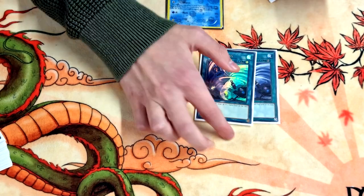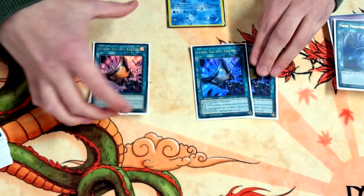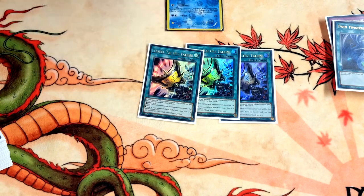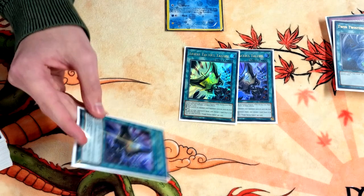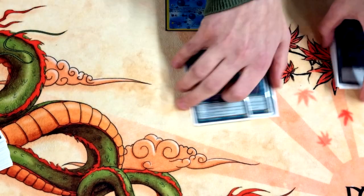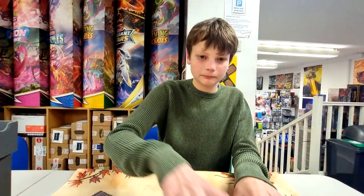Two Twin Twisters going second — for backrow decks or Prank-Kids specifically, it's just insane against them. The last card was the only hard going-first card I played: Triple Tactics Talent. I didn't want a floodgate like Anti-Spell or Different Dimension Ground or Debarrier — I wanted Talents because it gives you resilience through hand traps. You can beat a hand trap, use Talents to look at their hand, then combo knowing exactly what's there. I know at least one person you double-punished with that today!